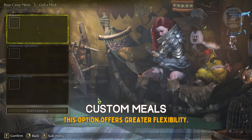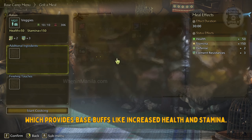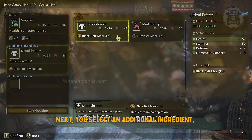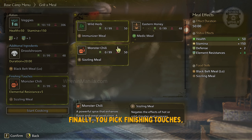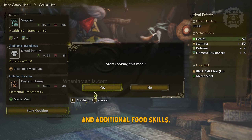The custom option offers greater flexibility. You start by choosing a ration, which provides base buffs like increased health and stamina. Next, you select an additional ingredient, which extends the duration of the food buff and grants a food skill. Finally, you pick finishing touches which provide elemental resistance and additional food skills.